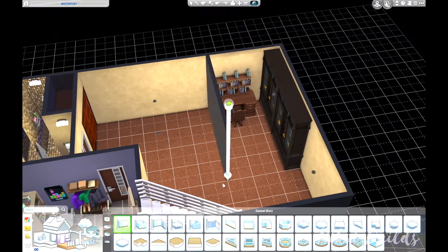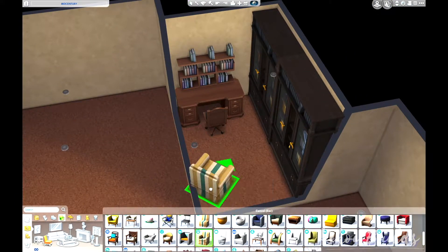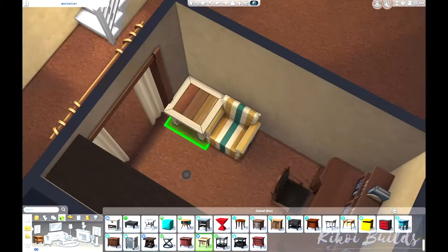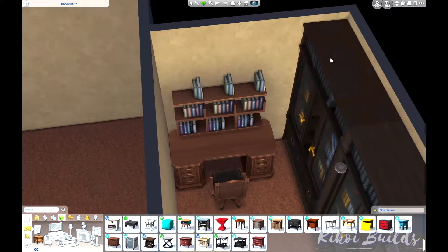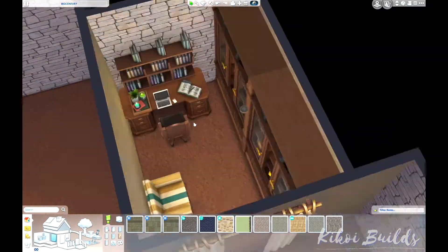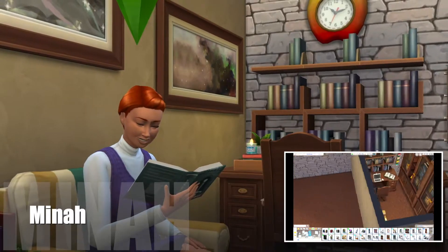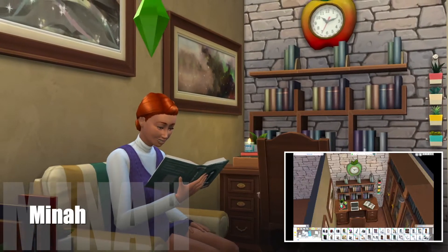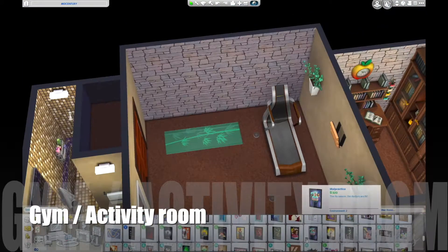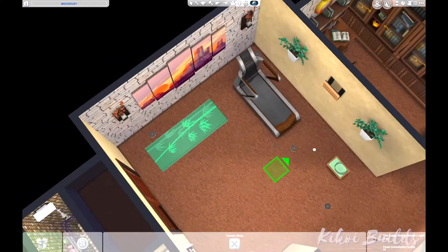Here we are in the study, which belongs to the mom — her name is Mina and she's a teacher. I think the desk here is from Discover University. She has the neat trait and is also family-oriented. There are a lot of bookcases here — this is where she grades homework and reads a lot. I imagine she's a literature teacher. It's her little peaceful place in the house.